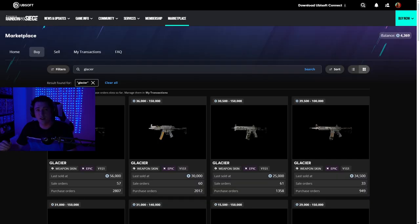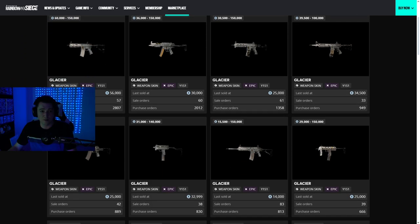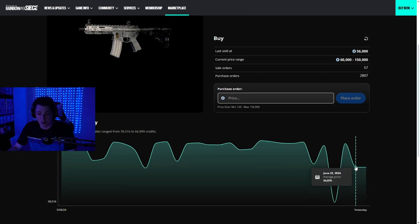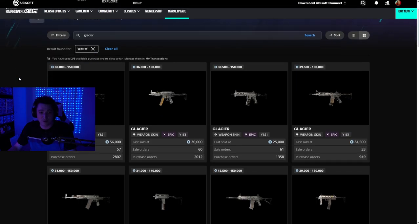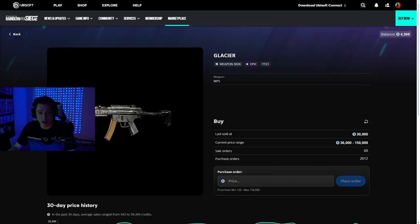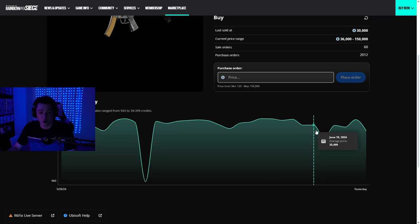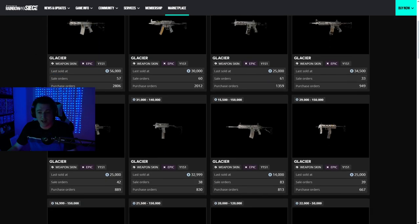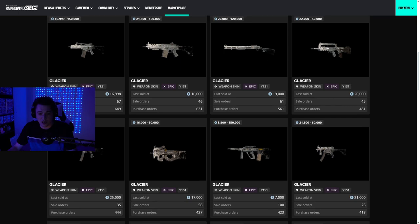Another weapon skin that has gone down in price is glaciers — a lot of them have actually dropped significantly. The R4C Black Ice is only $56,000 at the moment; it sold for $66,999 30 days ago and for the past few days it has only been selling for around $55,000, which is a big difference. Same with the MP5 — it used to sell for around $50,000 to $40,000 when it first came out and now it has dropped down to $30,000. So if you want to get any glaciers, they're actually not too badly priced now.